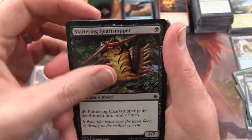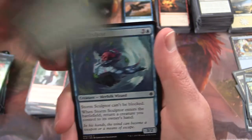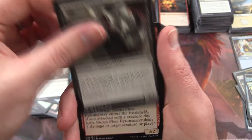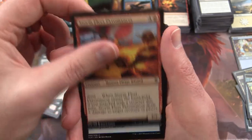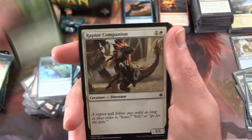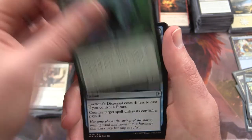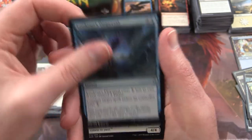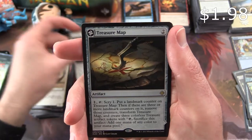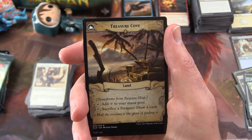We have Skittering Heartstopper, Fathom Fleet Firebrand, Commune with Dinosaurs, Storm Sculptor, Vanquish the Weak, Anointed Deacon, Storm Fleet Pyromancer, Siren's Ruse, Jungle Delver, Raptor Companion. Uncommon is a Vineshaper Mystic, Lookout's Dispersal, Glorifier of Dusk, and a Treasure Map — which transforms into Treasure Cove.